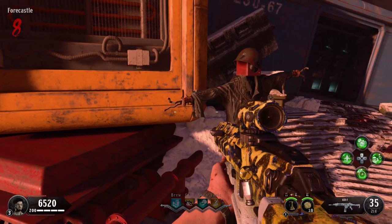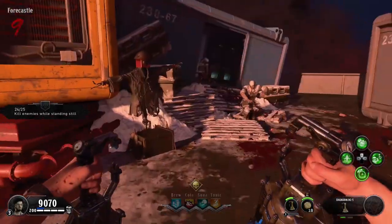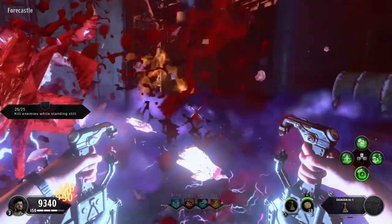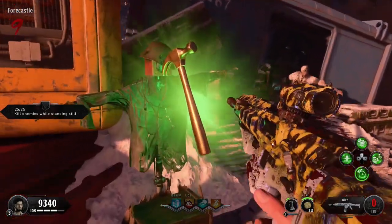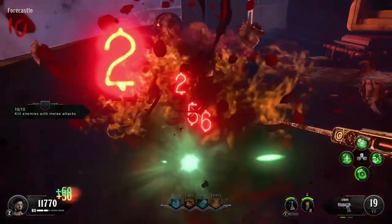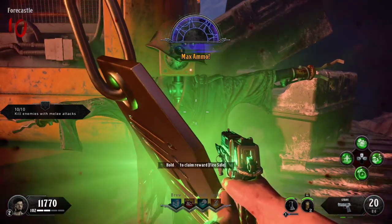Now you're on to the next challenge podium — you can do the one in the forecastle. The first challenge requires you to kill zombies while standing still, which is really easy with grenades or your specialist weapon, though you could just use your normal gun. The second challenge is to get melee kills, so I would recommend using your stiletto knife on your strife and/or your shield. This will make it very simple and you should be done in no time. After that, collect your next reward and move on to the final challenge.